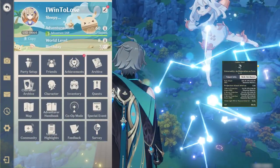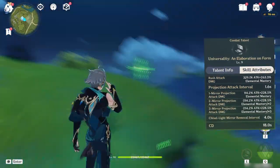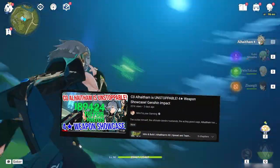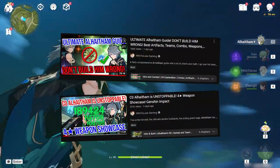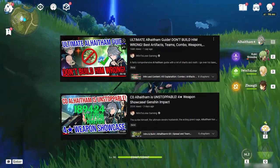Let's first talk about Al-Haytham's elemental skill. This isn't going to be a guide on the most basic parts of his kit. For that, I recommend either my Constellation Zero showcase or my full guide video on Al-Haytham. More so, this video is focused on the slightly less obvious parts of his kit.